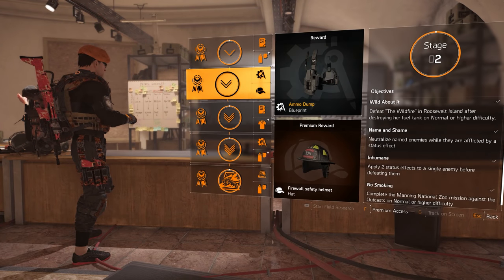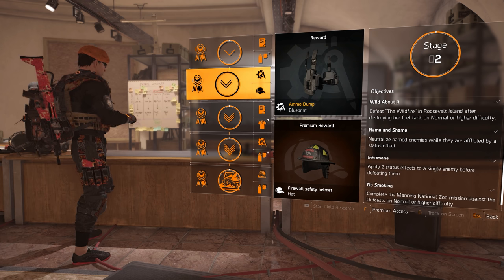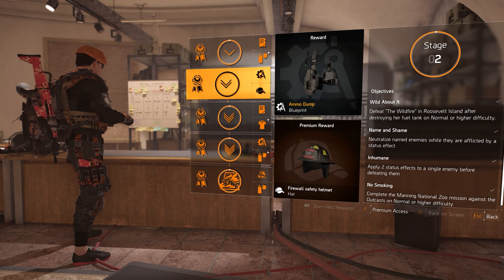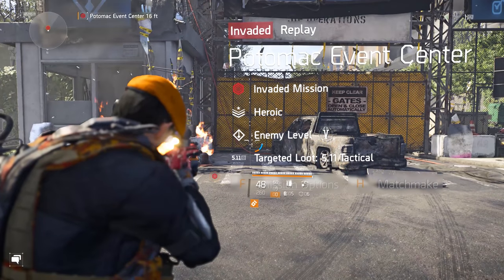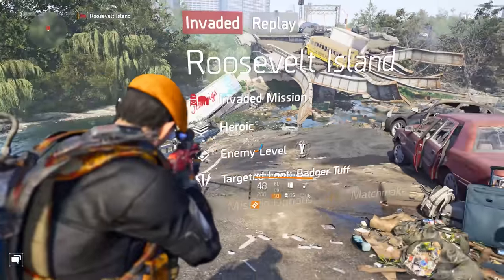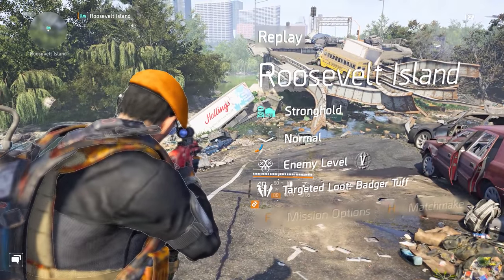Stage two moves from three to four objectives and they get a bit more specific, but should pose no real problems. For the first three objectives — Wild About It, Name and Shame, and Inhumane — I packed them all together when running Roosevelt Island in search of the Wildfire boss. Since the west portion of DC is invaded this week, you'll need to first clear Federal Emergency Bunker and Potomac Event Center to unlock Roosevelt. Do not run Roosevelt on invaded or you will never see her.